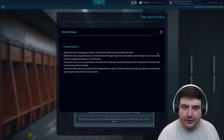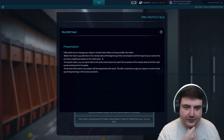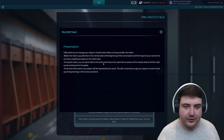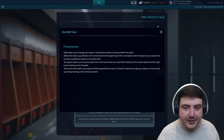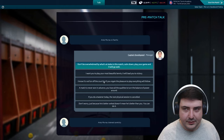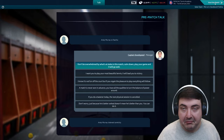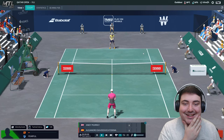Locker room talks allow you to manage your player's mental state before the match — pay attention to his mental state at the beginning and the impact of your words. This can have significant impact on his match start. During the match you can ask to talk to him at the end of each set, and watch the evolution of his mental state to boost him if needed. He's fearful. Don't worry — maybe don't be overwhelmed. He listened carefully. Here we go.